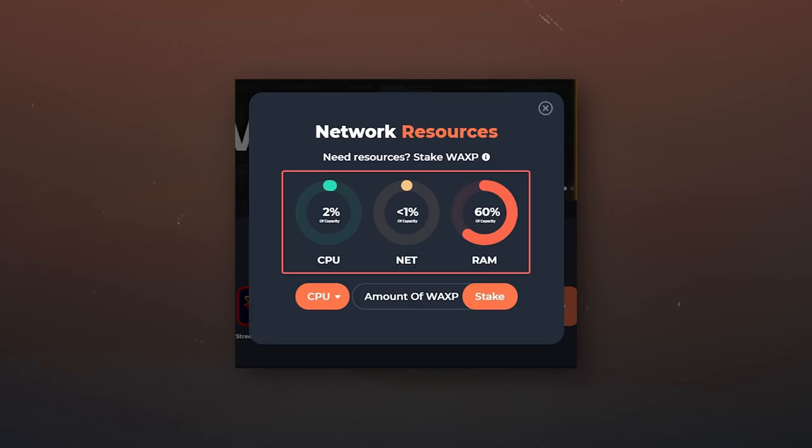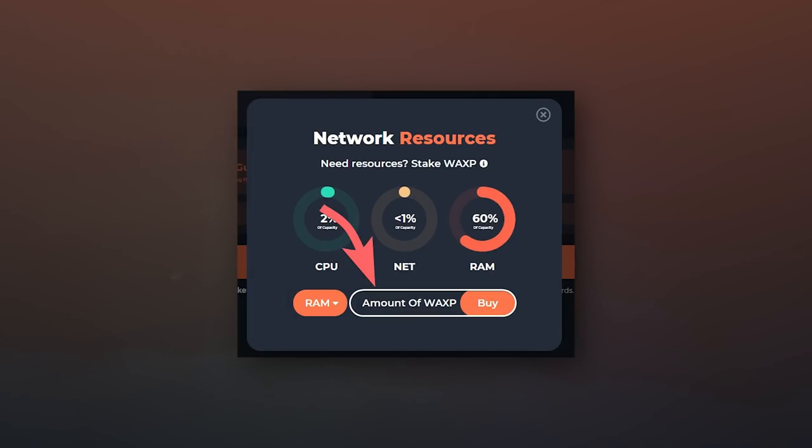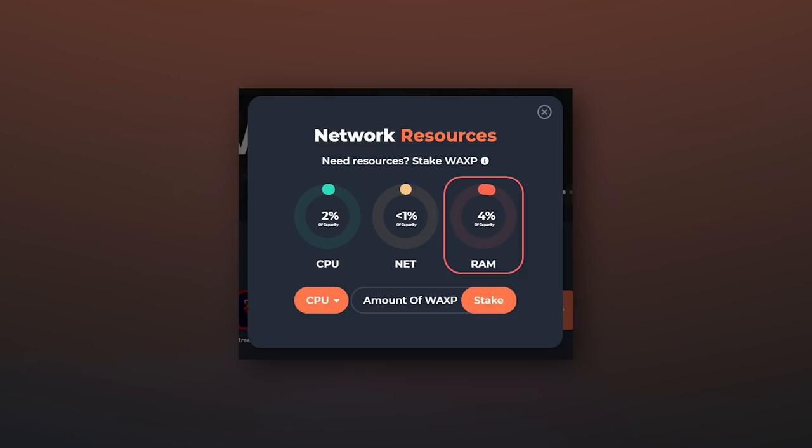To get more resources, go to your WAX wallet, click on resources box, and in the window that opens you will see how load is distributed. We can get more resources by sending a small amount of WAXP tokens to stake. Choose the resource you want — in our case RAM — type in the number of tokens to stake, and click buy. By sending 5 WAXP tokens to stake, the memory load fell by 56%. After such a purchase of resources, the error should disappear.